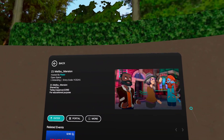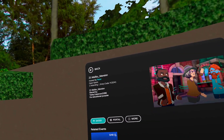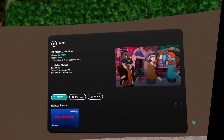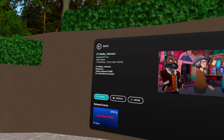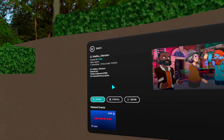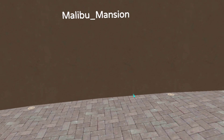Welcome to another recording by F.D. Poffy. This time we are at Malibu Mansion. Template made by Tetley, shared by the template group C. Spencer. Let's take a look.